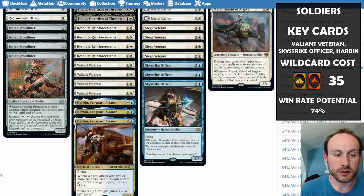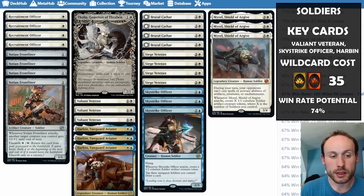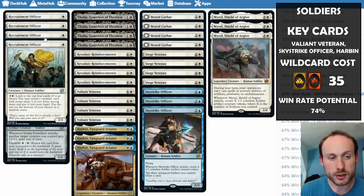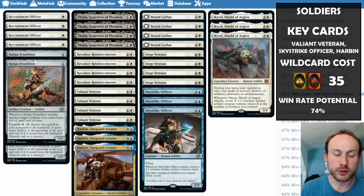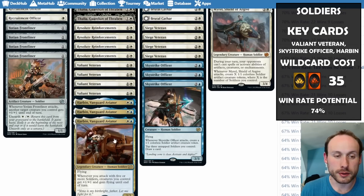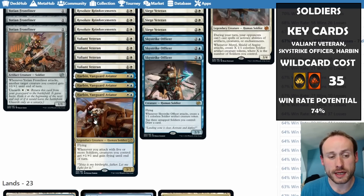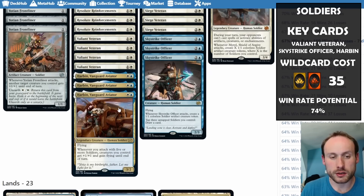Harbin is a great way to finish the game — whenever you attack with five or more soldiers, everything gets +1/+1 and gains flying. Depending on what the opponent has, if they can't deal with flying you could hit them with a massive army. It's actually easy to get five creatures out, especially with Resolute Reinforcements or unearthing the Frontliner. Play Harbin, attack with everything else, and you're probably winning that attack.